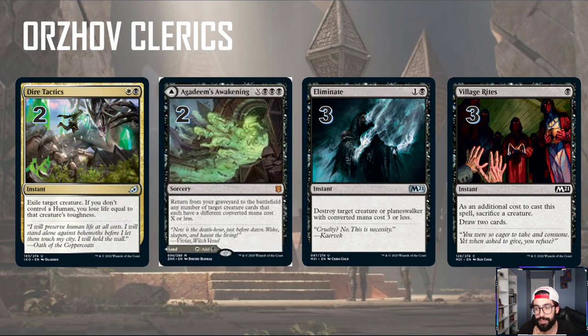We also have Eliminates as some early removal. And I'm trying out three Village Rites — it's a way to sacrifice our creatures to trigger the death triggers and just draw cards in the deck. Once we have an idea of what the meta is like in terms of creatures we can better tweak our removal package, whether it be cutting some Village Rites. Right now we have five, but we can go up to eight removal spells in these colors.